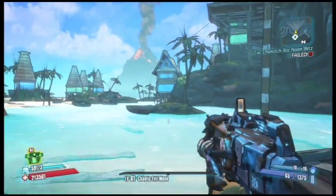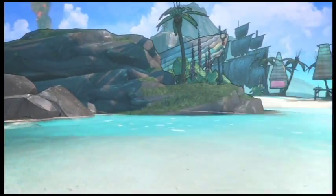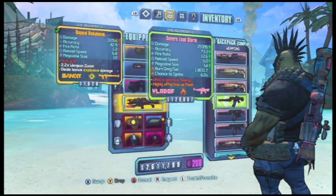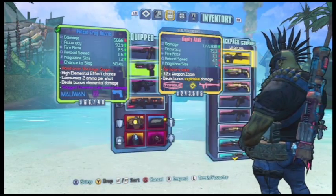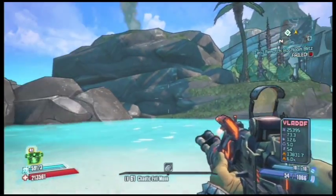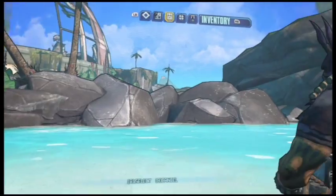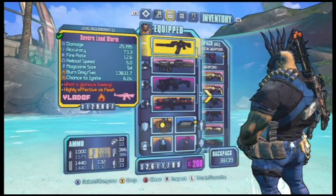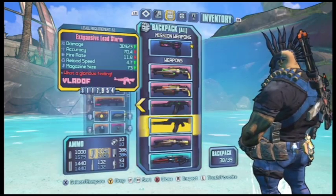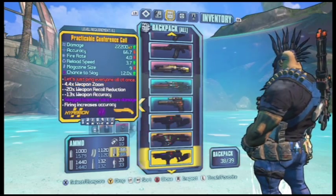Hello everybody, welcome to Borderlands 2. In this video I'm going to be showing you guys how to do an infinite money glitch. You need a gun that consumes one ammo per shot — like the Grog Nozzle or the Interfacer. The Norfleet and the Derp will not work with this.